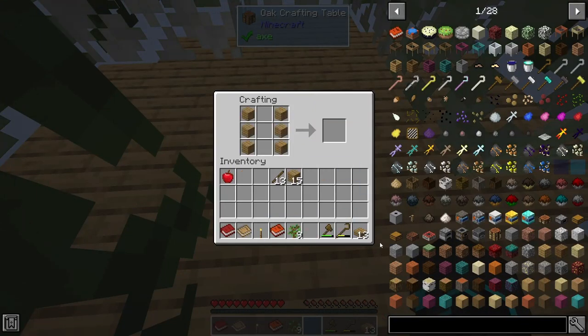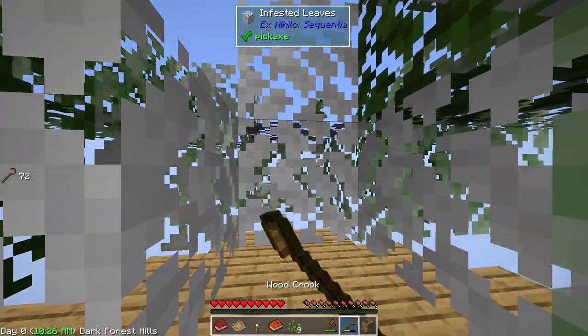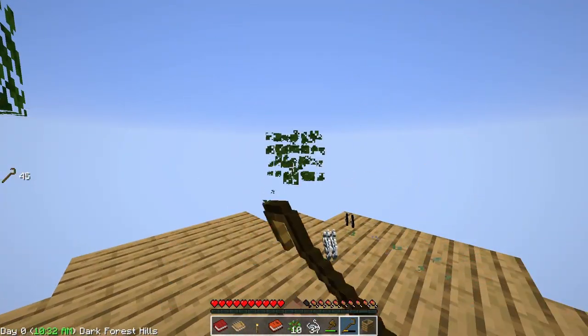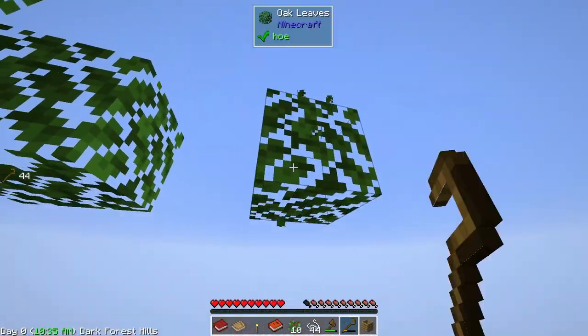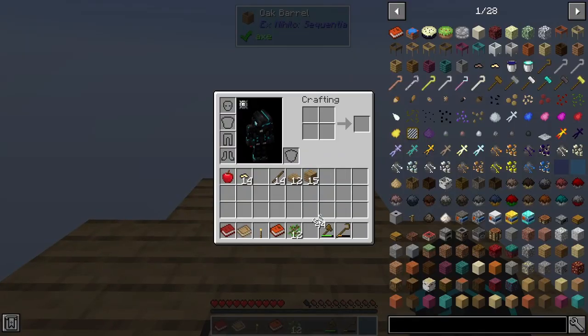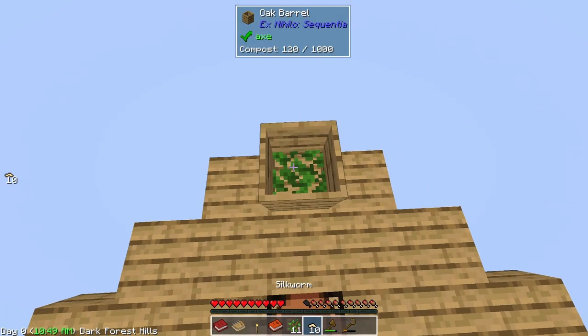We can infest the leaves with silkworms and that's going to give us these white leaves which can then give us string. There's also a barrel I'm going to make here. We can take all of these silkworm leaves and get string. With this oak barrel we can place it down and put in organic stuff like silkworms.